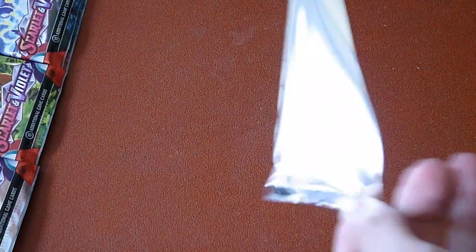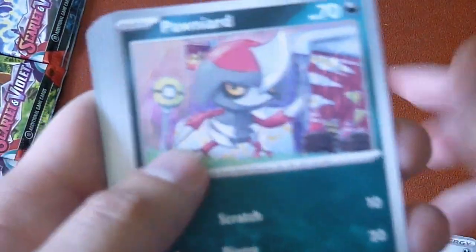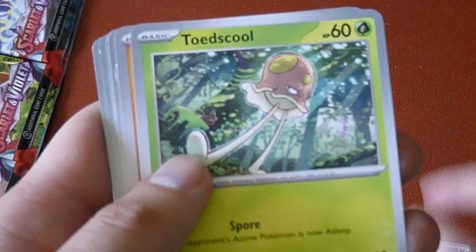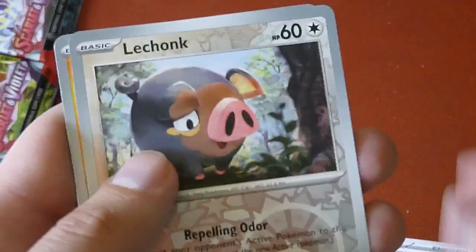Alright, let's open the pack and start this off. Let's see what we got here: Darkness Energy, Ponyta, Pineco, Toad, Cool, Sandile, Orchrus, Rocky Comet, and a Dog Chomp — and Miraidon's Claw.